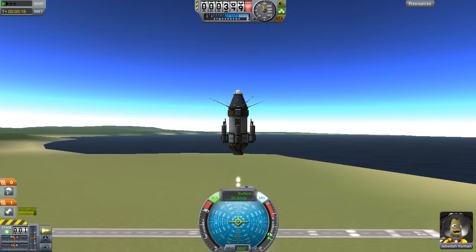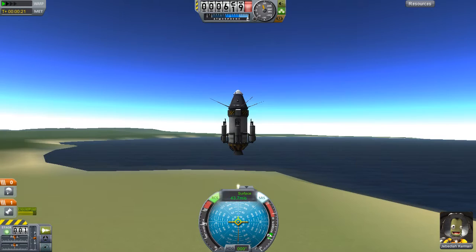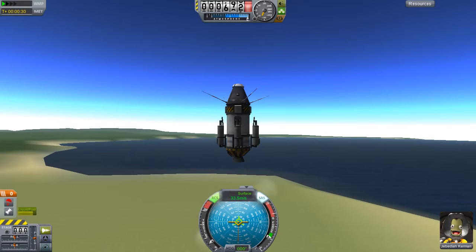We're actually not going to do too badly — these hold a fair bit of fuel. But just for the purpose of the video, I'm going to throttle down and show you a technique called aerobraking. Our parachutes are deployed but we're still going up so they're below us. Now we're falling and our parachutes are above us — brilliant.